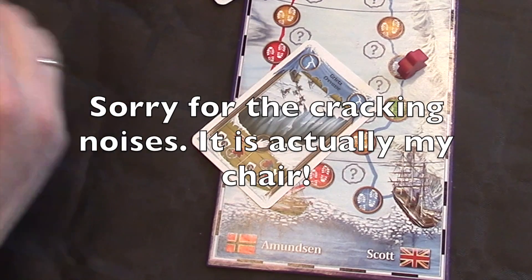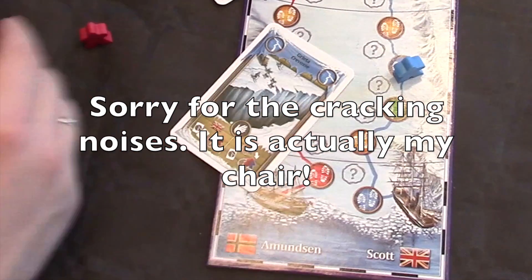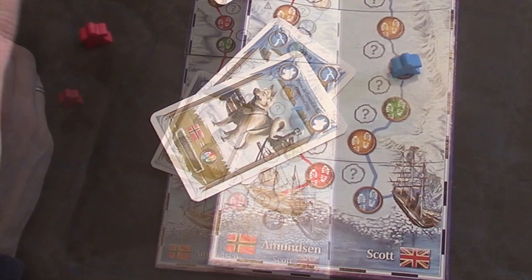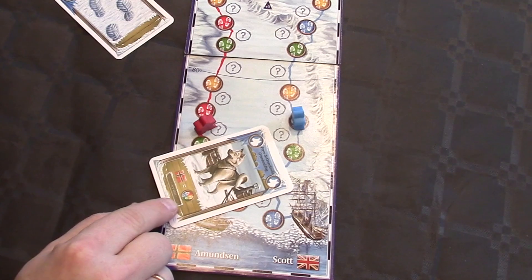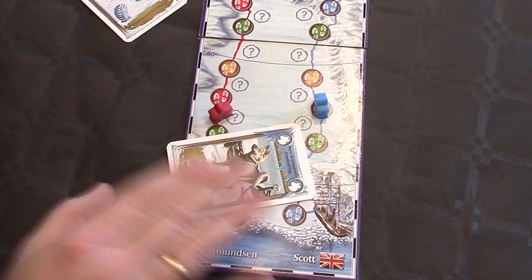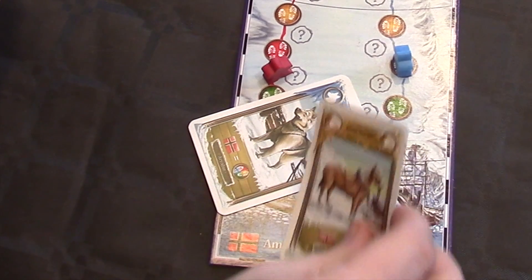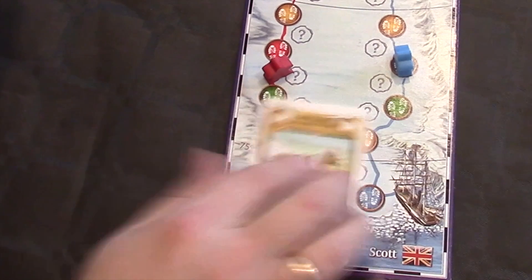And you can even, as Scott — or this is Amundsen actually — but as Scott, you could even play a dog for its blue effect, to move from a green spot into a blue spot. Amundsen can still use the dogs for its wild card effect. You can decide when you play it if it's a wild card effect or a blue effect. Wild card means any color. The horses have the same effect as the dogs. Only Scott can use the horses for their wild card effect.